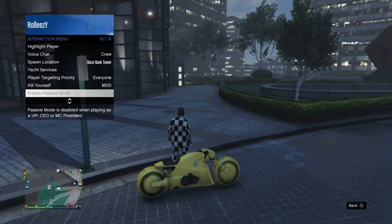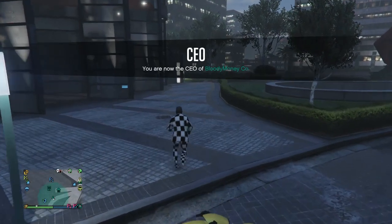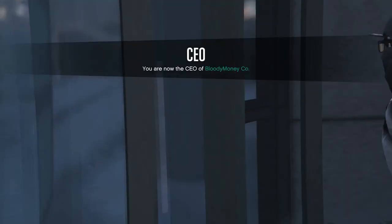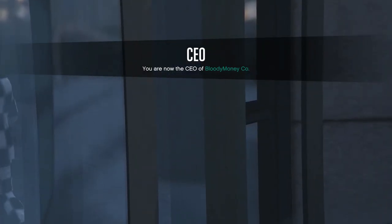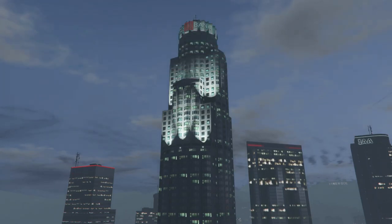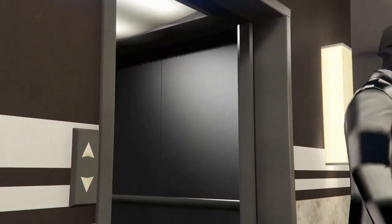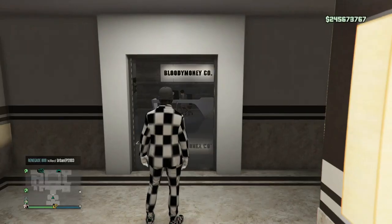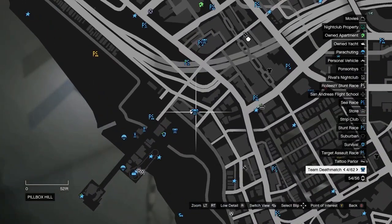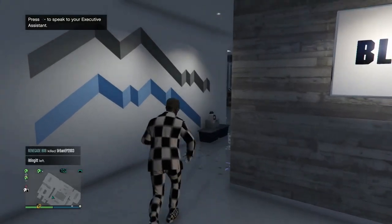Sign in as CEO, and set your spawn location to your CEO office — that is very, very important. Make sure you are in a public session; if you're not in a public session you can't access the computer in the CEO office. Also make sure you know where your MC clubhouse is on the map, because once we enter this mission it won't appear on the map.